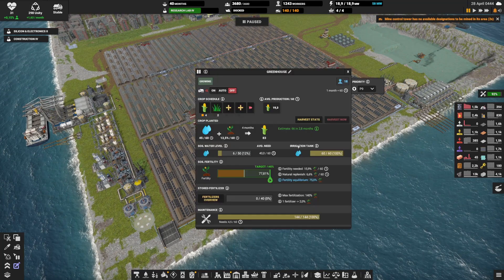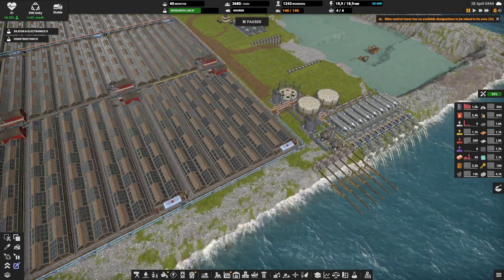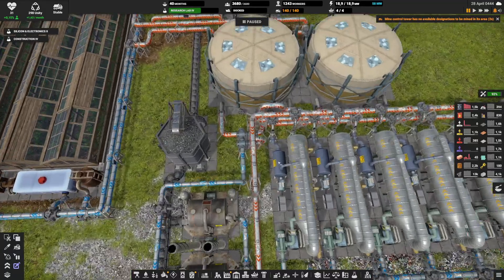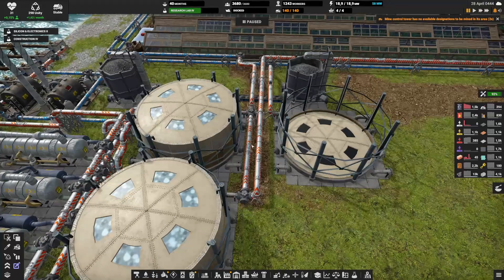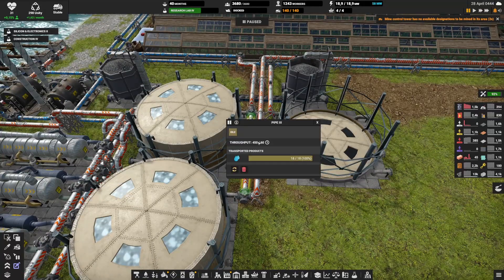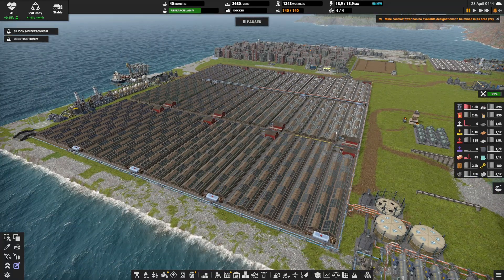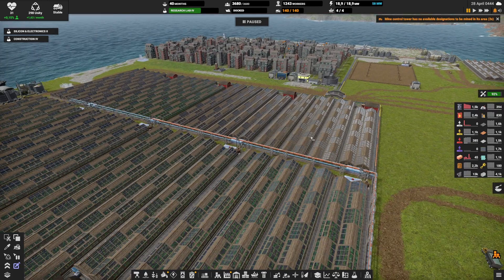We also need enough water. One farm alone uses 40 per minute, so 12 farms need 493 water per minute — that's huge. But we're actually producing more than 600, so that's not a problem. The only thing needed is two pipes level 3, since each carries 450 and we need almost 500. With this we can provide all the water and some of the fertilizer.